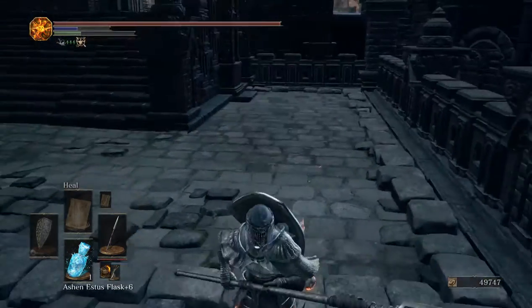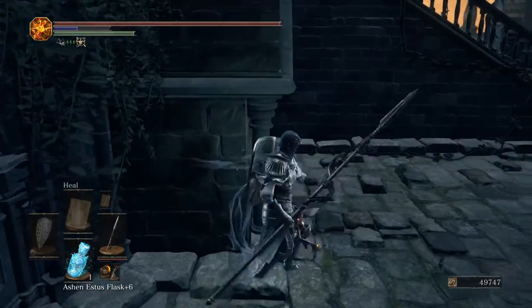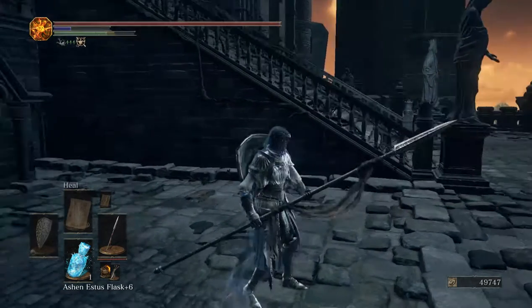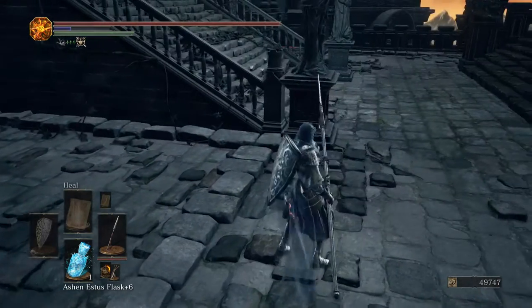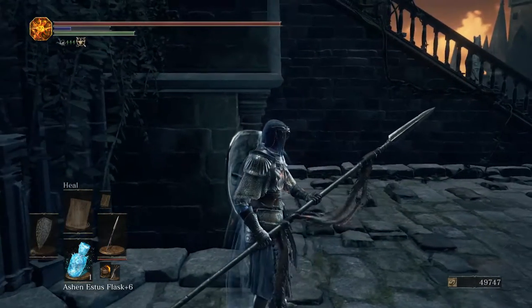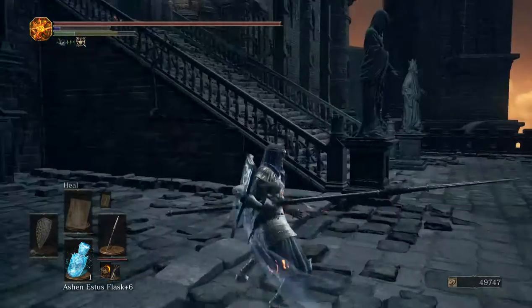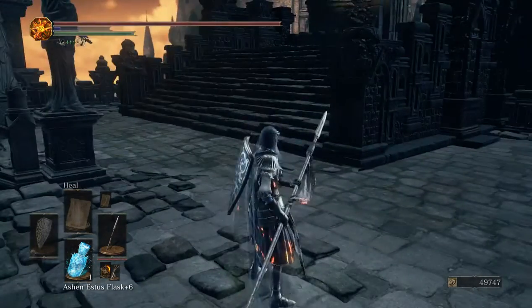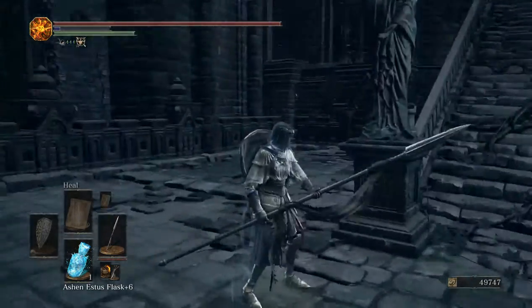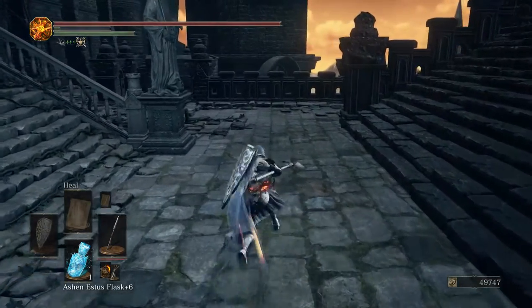Yep, so here's the charge without the strong attack extension — you can hit someone if they're standing right at that line. Now starting the charge from this point and extending it — yep, you extend even further. You would hit somebody that's probably right here, so it does extend it a little bit more. You can get a better strike, especially when somebody's running away.